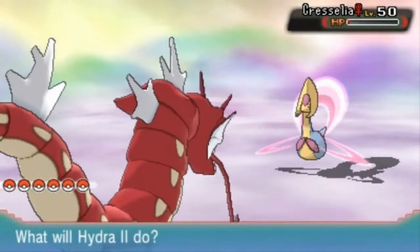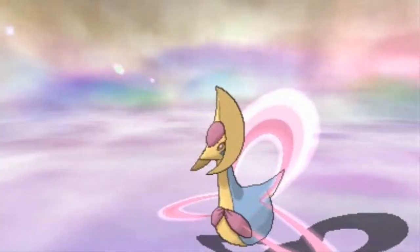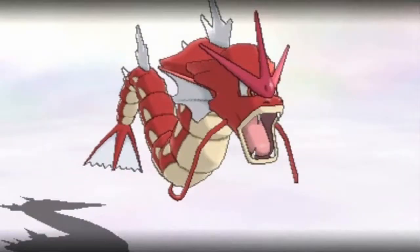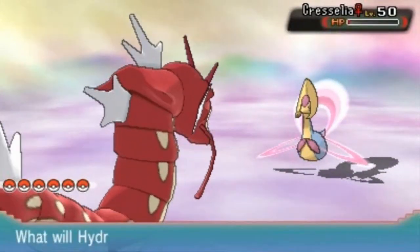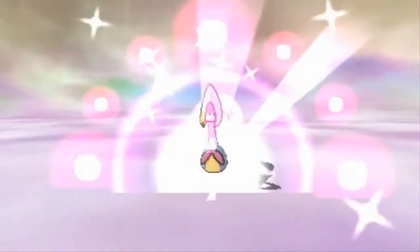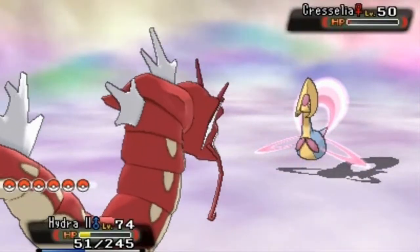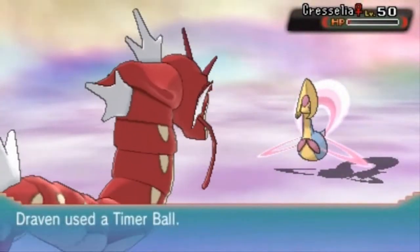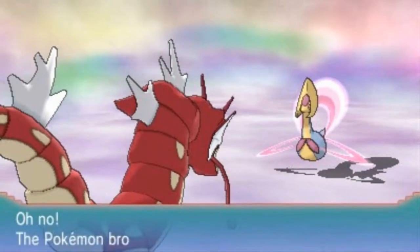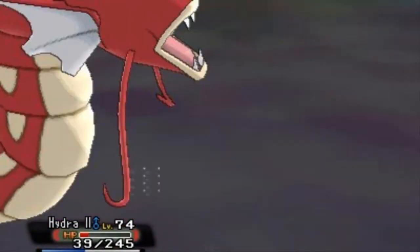It's trying to use Mist again. Timer Ball — come on, stay in the ball. One... two... damn it! That's what really irritates me. Here comes another Future Sight — there's the Mist going away. Let's use Timer Balls until our arms fall off. Timer Ball — go. One... damn it! You're really making me angry, Cresselia. This is the reason why I don't like capturing legendary Pokemon. This is the reason why it took me this long to come out with the final episodes for ORAS. We're taking another Future Sight attack, and this does it — goodbye Hydra.